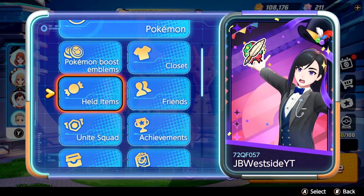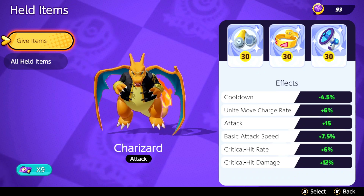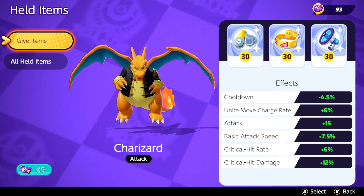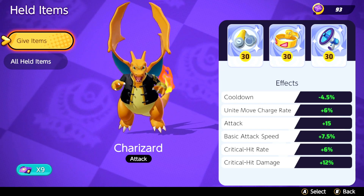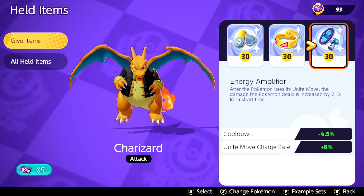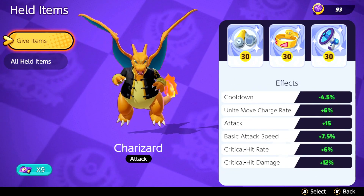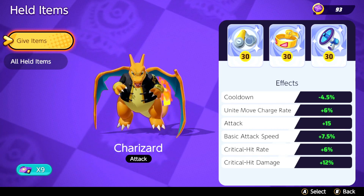In terms of held items, we're switching: first game with Buddy Barrier, second game with Energy Amp. But the first two items on Charizard pretty much never change — it's Scopelens and Muscle Band. You definitely want both of those. Third item is up to you. I prefer Buddy Barrier, but we tried Energy Amp as well and popped off with both. Let's hop in and see how good Charizard actually is in this patch.